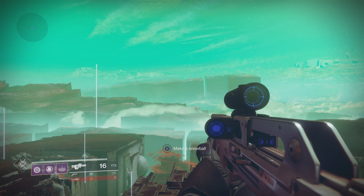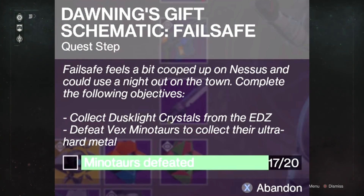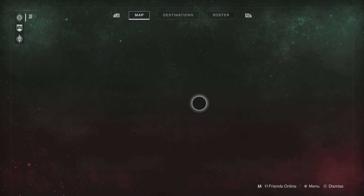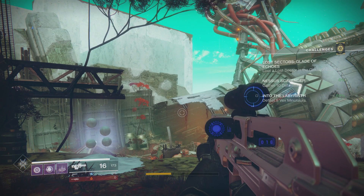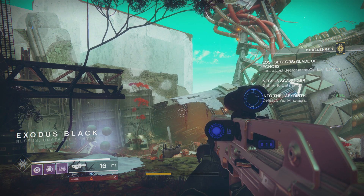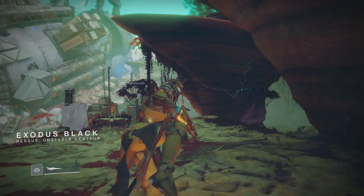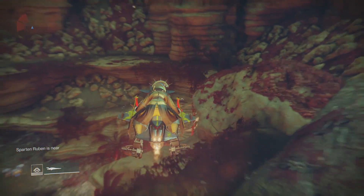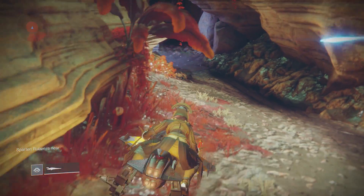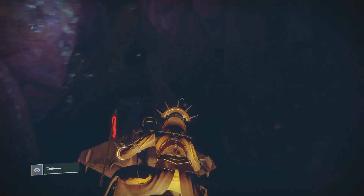What is going on guys, QualityXA here. Today I'm bringing you a brand new video in which you can actually get the 20 minotaur kills for the Failsafe Dawning Gift Schematic. This is pretty easy to do. First off, you're going to want to spawn on Nessus at the Exodus Black spawn point, then follow the route I take into this cave — which was once actually a loot cave.